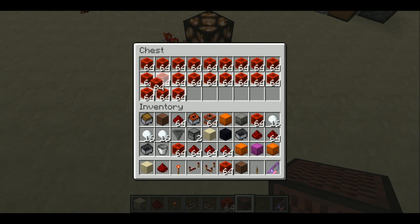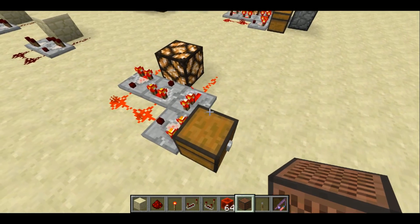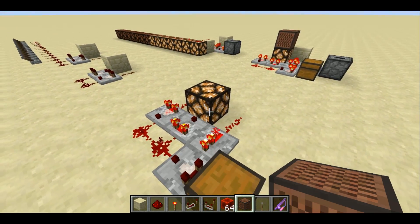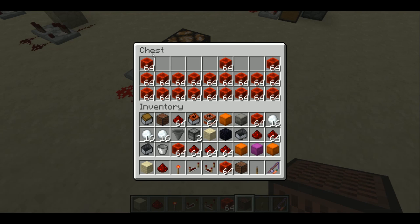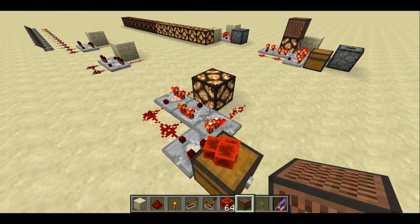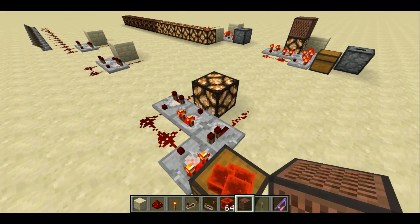Let's fill up the chest completely, and what'll happen is it'll just stay on all the time. Now as I remove some of the blocks, we'll start to see it blink at different frequencies. When it's mostly full, it's kind of blinking slowly. As I remove a lot of the blocks from the chest, it'll start blinking faster.